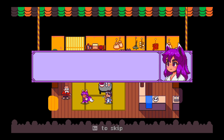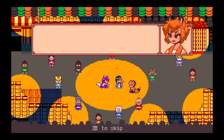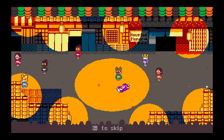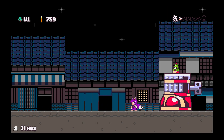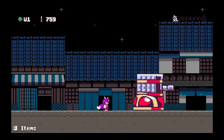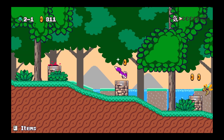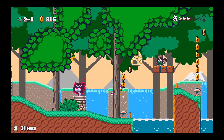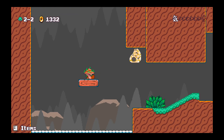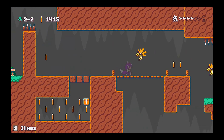What sets Kitsune Tales apart from many other platformers is its emphasis on storytelling. The game weaves a tale of love and friendship, focusing on the relationship between Yuzu and her childhood friend turned antagonist. This narrative depth adds an emotional layer to the game, making each level feel like a step in an unfolding story rather than just a series of challenges. The game also features fully voiced cutscenes, adding to the immersive experience. The voice acting is praised for its quality, though the absence of voice for one key character felt a bit jarring. Despite this, the story is engaging and heartwarming, making you care about the characters and their journey.